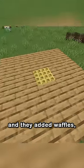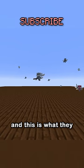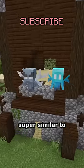A new Minecraft snapshot is here, and they added waffles. Okay, those aren't waffles, but these are what Vexes used to look like, and this is what they look like now — super similar to the LA.